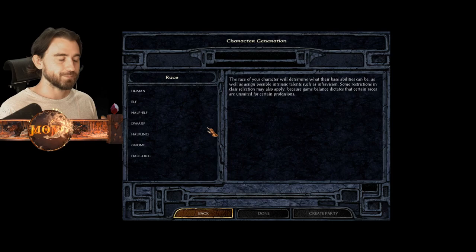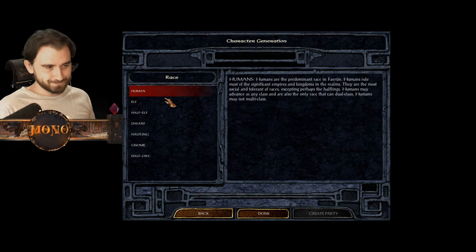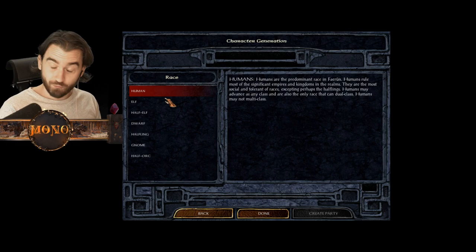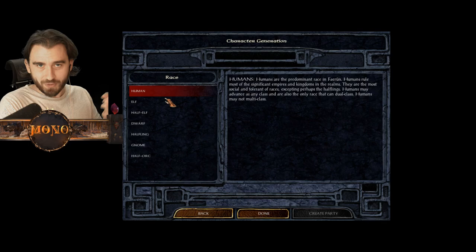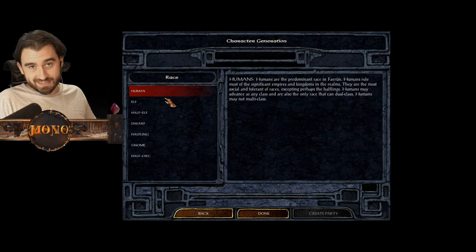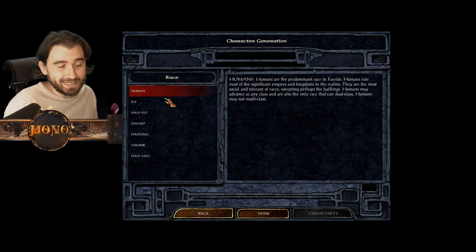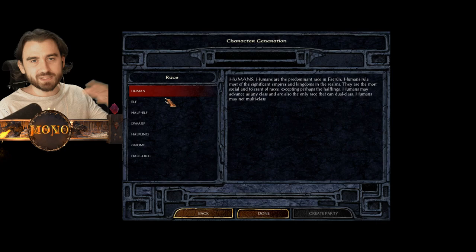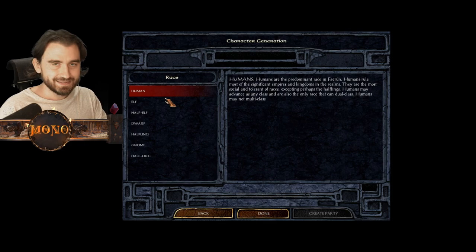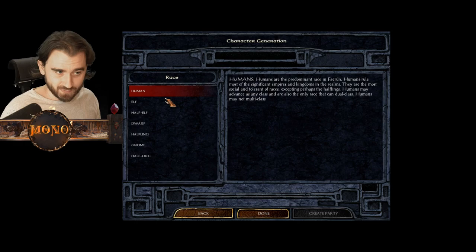Race selection is very important. Humans are the only race which can dual class. Dual classing means you start off as one class, progress as normal, then at some point when you level up you decide you want to be something else and start progressing in that new class. There's also multi-classing of course. With dual classing, when you start progressing in the new class you lose all the abilities of the previous class.